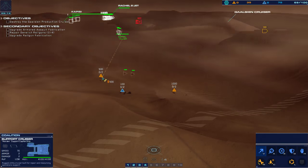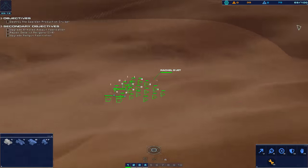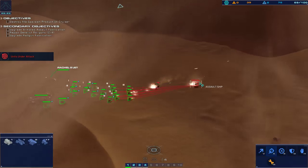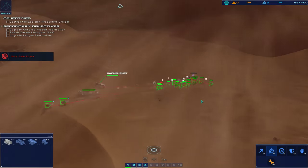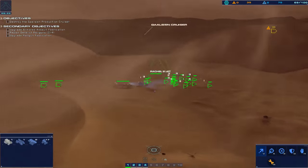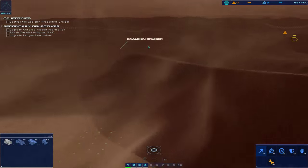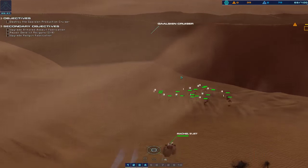Hostile light attack vehicle detected. Tracking armored craft on approach. That made me laugh as well. Strike craft taking effective fire. Hostile armor — eliminate. Go, go! Justin, we are getting comfortable.